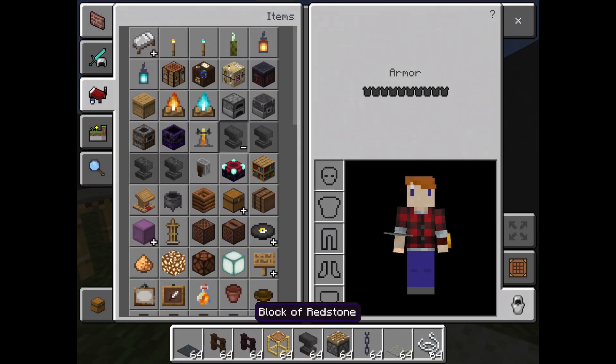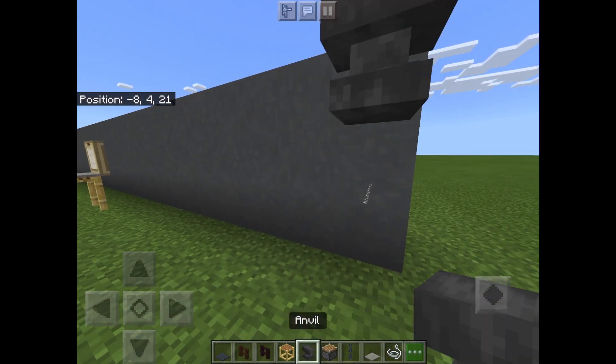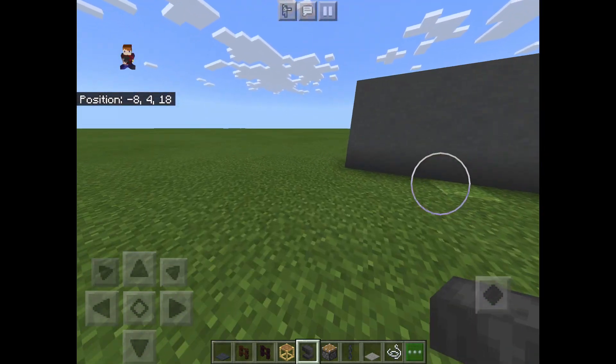You can actually use string for other gravity blocks like anvils — just place the string there and place an anvil on top, and it looks like the anvil is floating. That's a really cool trick.